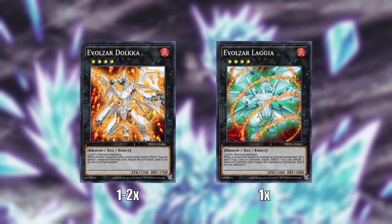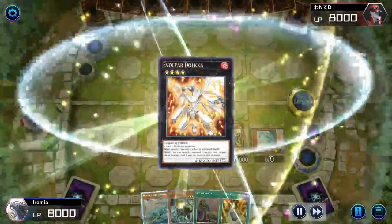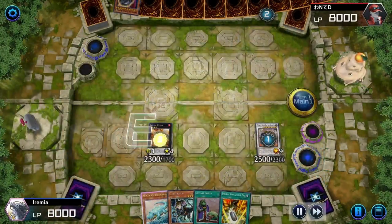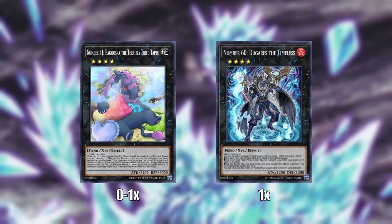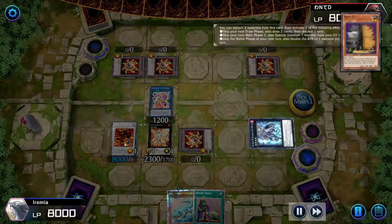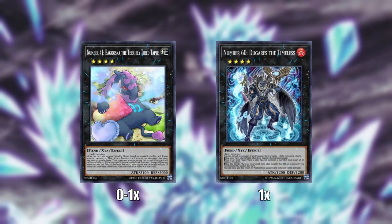Let's go ahead and jump into the extra deck before we move on to combos. Most notably, we have Evolzar Dulca and Evolzar Lagia — they require two level 4 dinosaur monsters, and we have plenty of strong level 4 dinos to choose from. Oftentimes you'll find you have enough monsters on board to go into Dulca and fight through your opponent's hand traps while performing your combo. Other good level 4 options include stuff like Baguska and Dugares. If you're familiar with the channel, you know I really like Dugares. He can double UCT's attack all the way up to 7,000, which is huge considering he's swinging at all of your opponent's monsters. He can draw you some cards to find an answer, and he even functions as a Monster Reborn in a really interesting Dino FTK combo we'll show toward the end of the video.